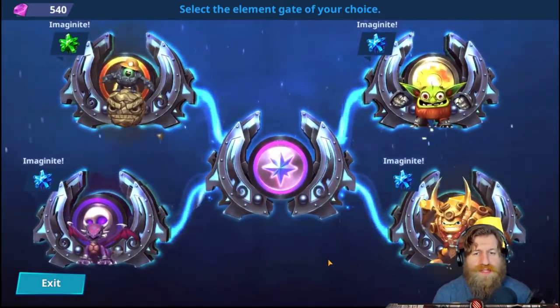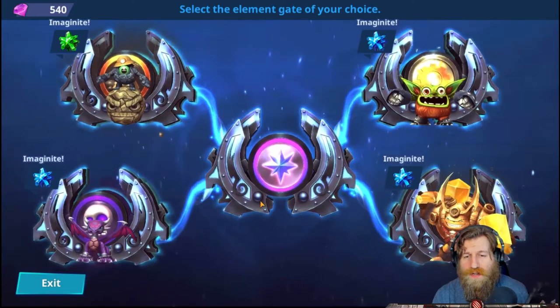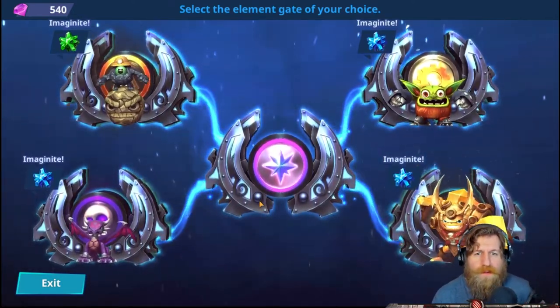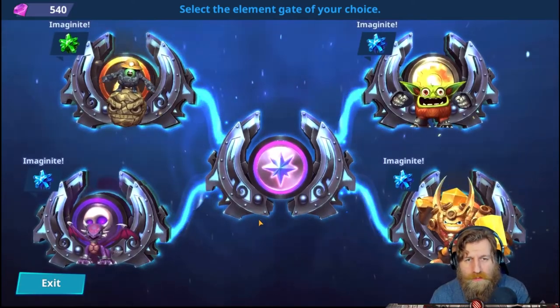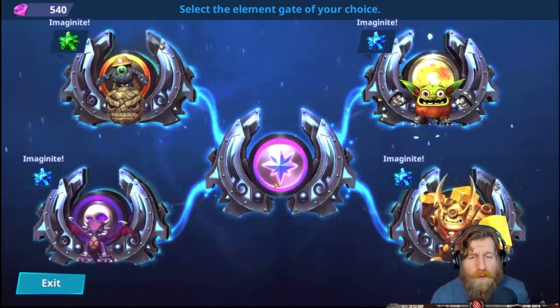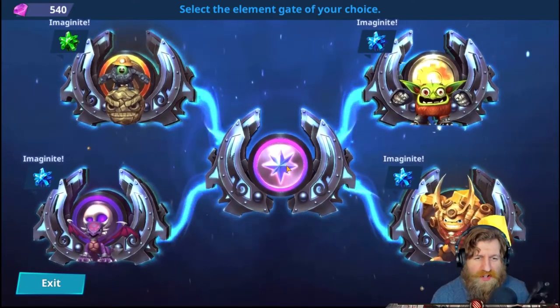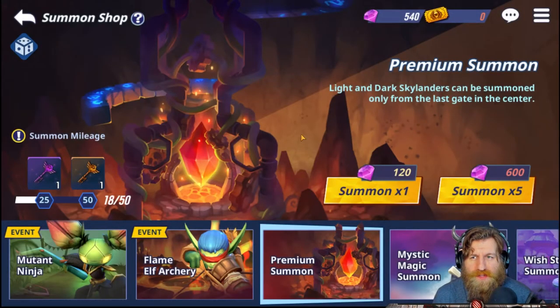And we've got Magic — so that's where the roll comes in. You can take these steps up to this point and see if it rolls a Light and Dark portal. Normally with a five-time summon, it would just do all five summons and take away the resources for them. But individually, doing one-time summons, we can get these four out of the way and see what element rolls in the middle on the fifth portal. We've got Magic — it's not Light and Dark — so we can just exit this and start again. This way of doing it just increases your chances for those Light and Dark Skylanders. You get more rolls than you would doing the five-time summon for the Light and Dark proc.